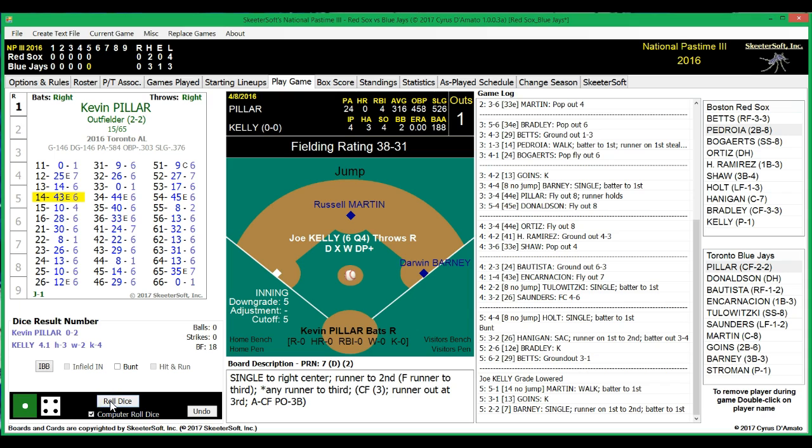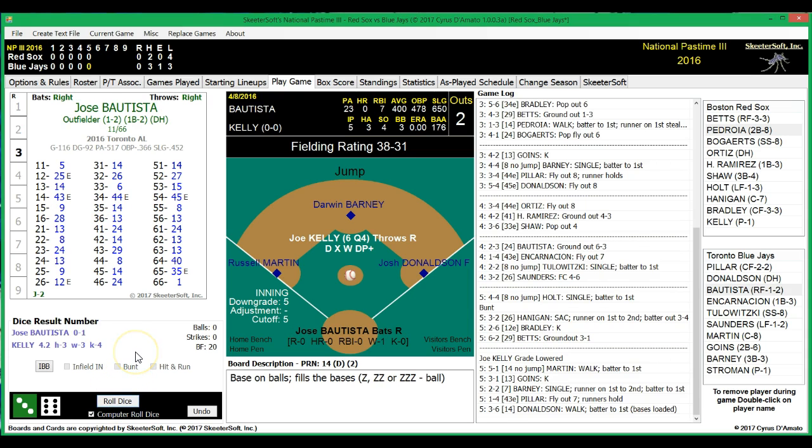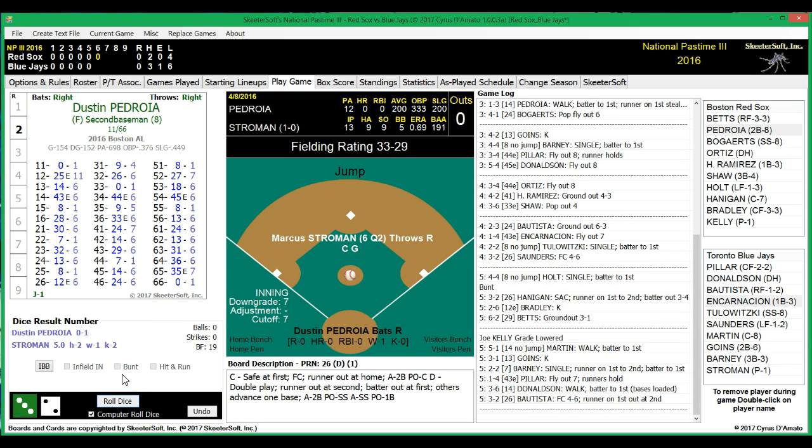Two down now for Josh Donaldson, and he walks to load the bases. Jose Bautista comes up — we're going to see if Kelly can get out of this inning. This will definitely be his last batter either way. Hopefully he can get Bautista, and he does — Bautista grounds out to Pedroia, who flips it over to Bogaerts to get out of the bases-loaded jam. Toronto had a good opportunity there but could not score. We head to the top of the sixth, still scoreless.